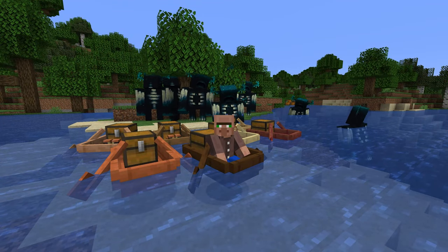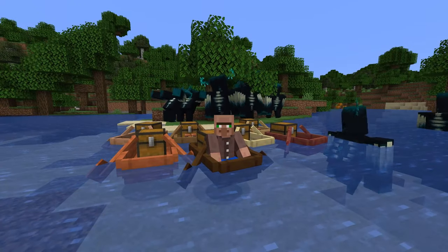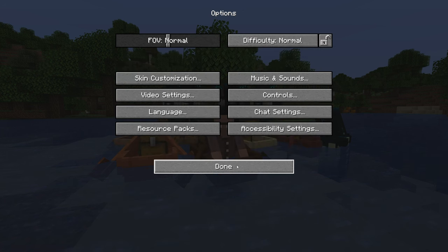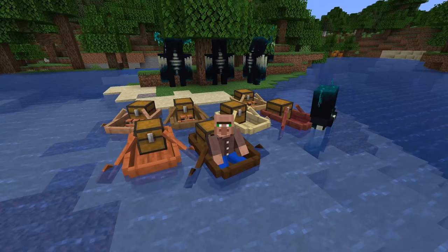Welcome back to the Minecraft Hub channel. Today we are checking out the brand new Minecraft snapshot for the Wild Update. This is 22w12a and this snapshot adds in things like the warden and the chest boats. It also adds in a few other features which we'll talk about in a little bit.